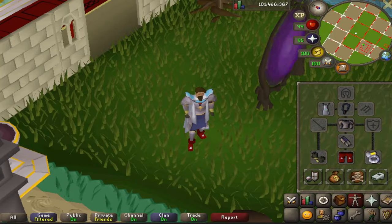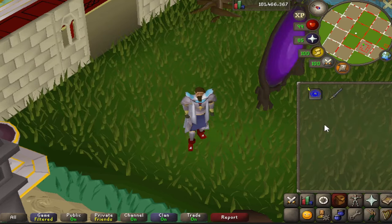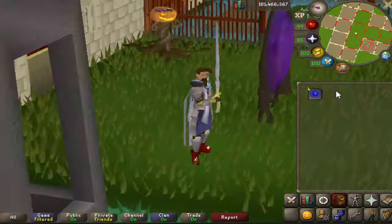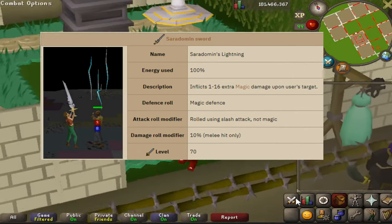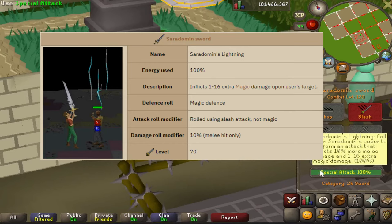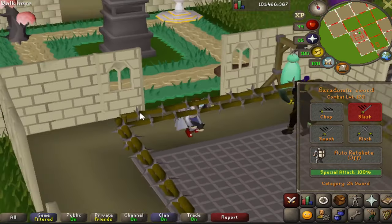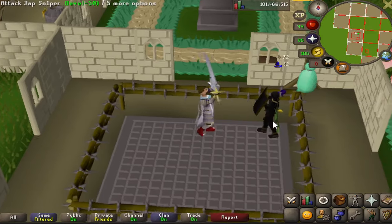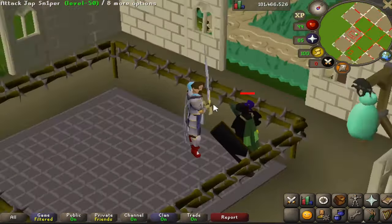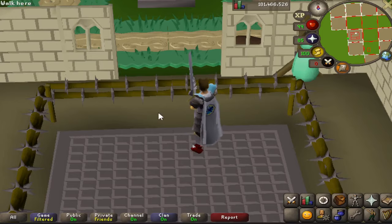Number five is the Saradomin Sword. It's cheap — only 171k — but looks pretty sick equipped. This item was added in 2013 and requires 70 attack. Its special attack is called Saradomin's Lightning: it uses 100% of the special attack bar and calls down a melee and magic-based lightning strike from the sky. Let me show you that now — pretty sick. You get the nice swipe sound too.